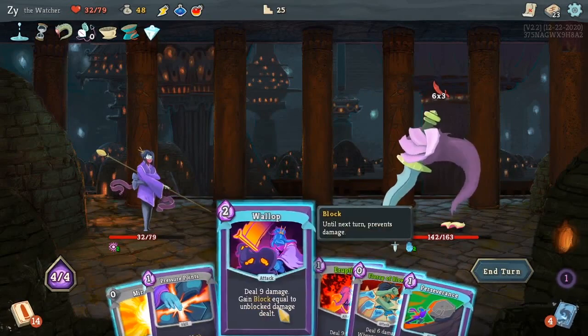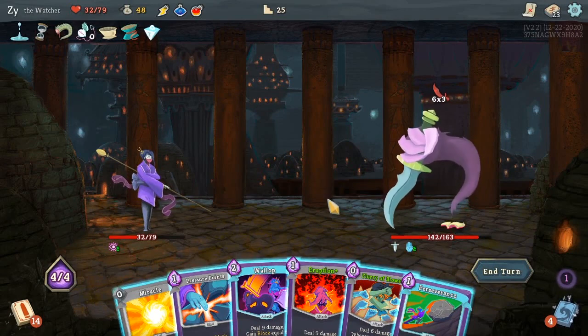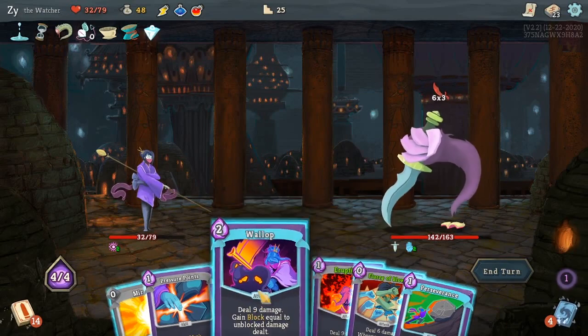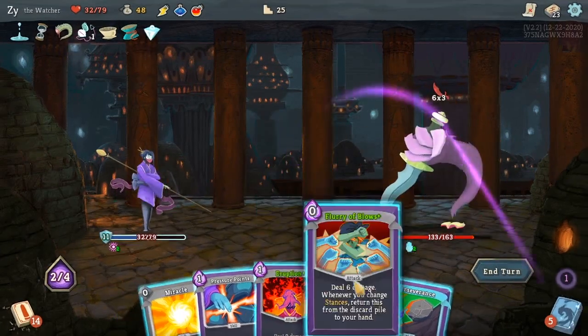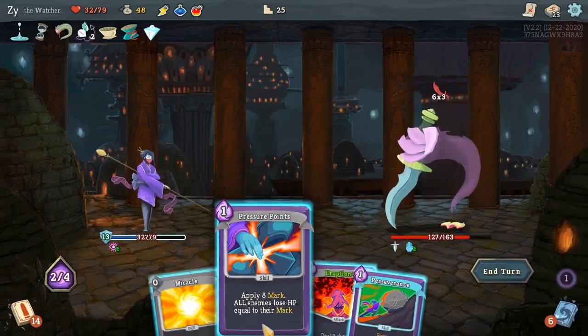Playing Eruption here would be a mistake — taking 12 times 3 damage sounds really terrible. So we should play it safe and just try to take less damage.